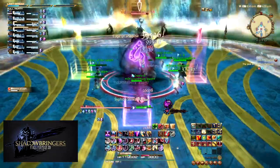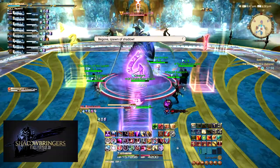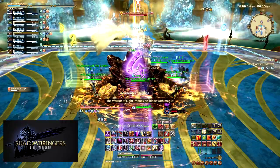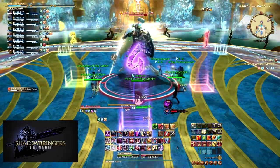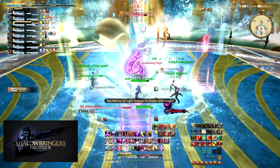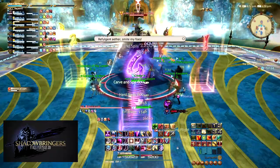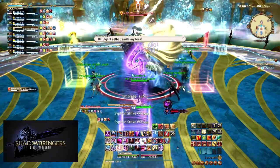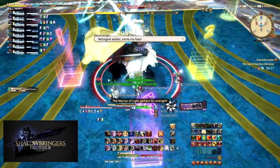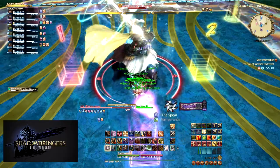Next, the boss will jump to the center and cast Imbued Saber, indicating what attacks are coming up. There are 4 imbuements total: Earth and Holy, and Fire and Ice. This first imbuement will always be Earth, followed by another Imbued Saber which will either be Fire or Ice. He will then cast Imbued Coruscants, which is either a Point Blank AoE (Get Out) or a Donut AoE (Get In). The boss's sword has an animation that tells you which: swirls around the sword means Donut AoE — get in his hitbox. No swirls means get out of melee range.